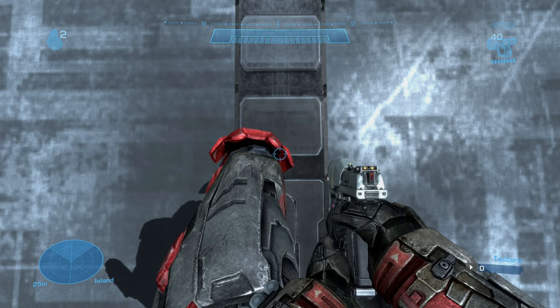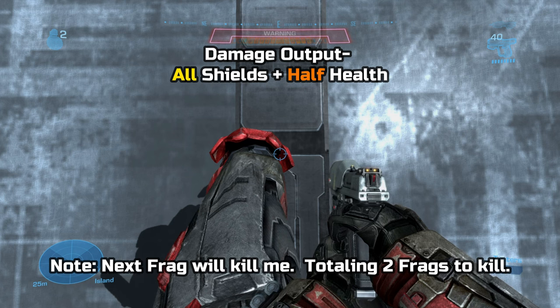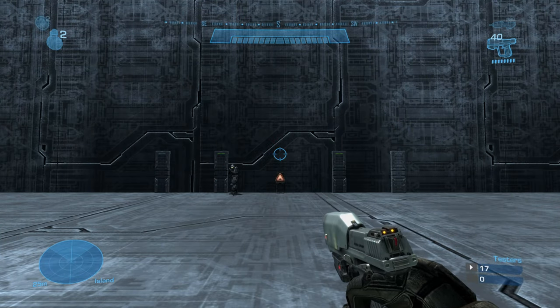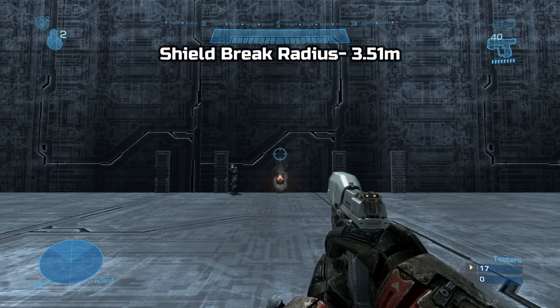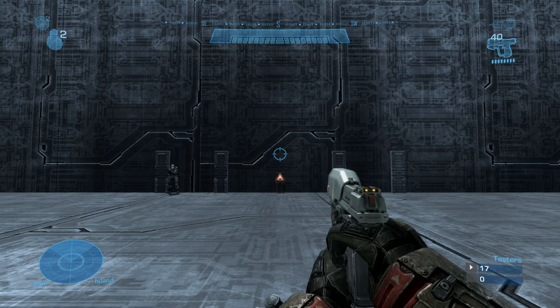The amount of damage a frag can do is a full shield wipe and half health. You're also able to regen full health even after a frag lands right underneath your feet. The shield break radius I found to be around 3.51 meters. The full blast radius I found to be around 7.21 meters.